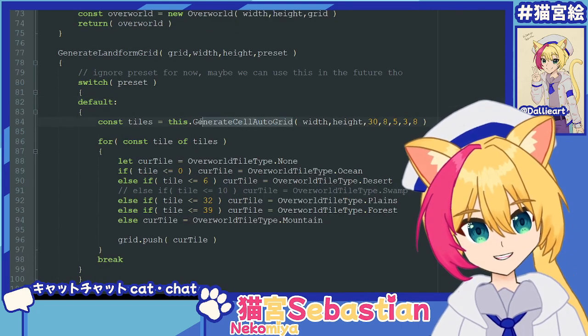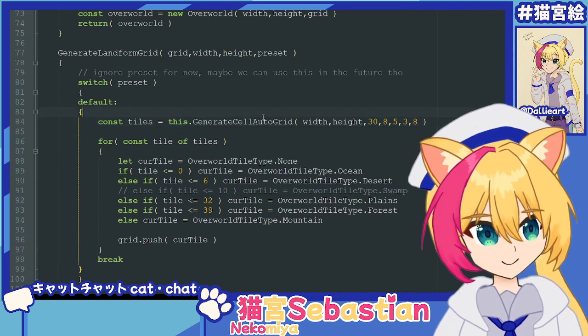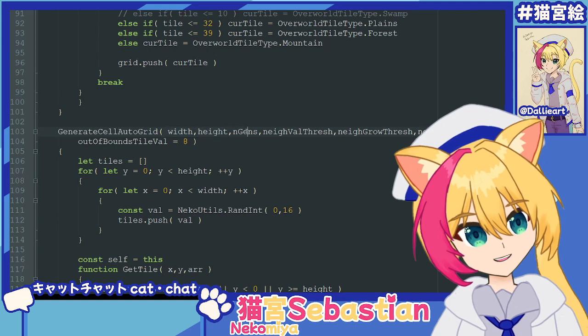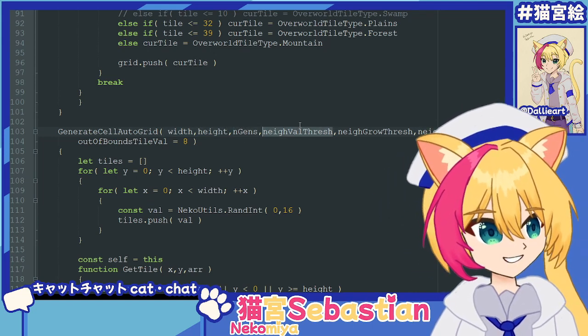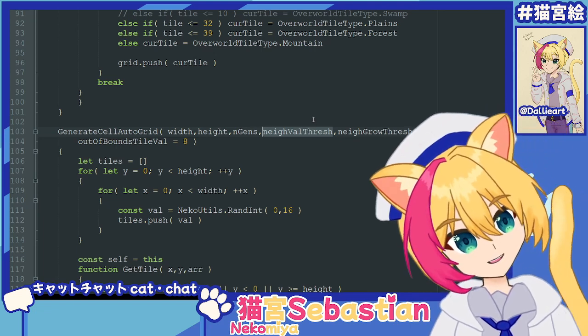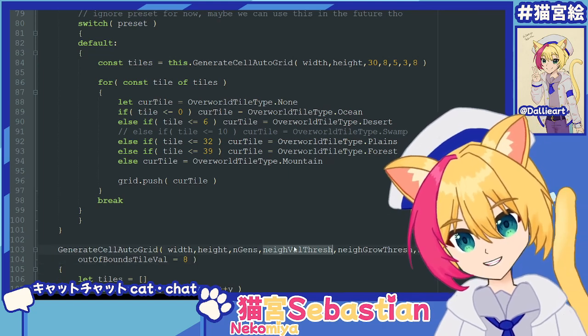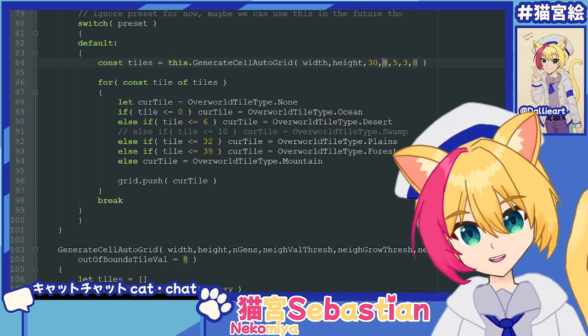We have a cellular automata function, and this is actually a separate implementation from our previous one with a couple more parameters. With width, height, number of generations — all that's the same. The neighbor value threshold: this will tell you what the neighbor needs to be to be considered a neighbor. We can exclude neighbors that are too low value, so below 8 doesn't even count as a neighbor — it's too low status. And so we can more clearly define our shapes this way.